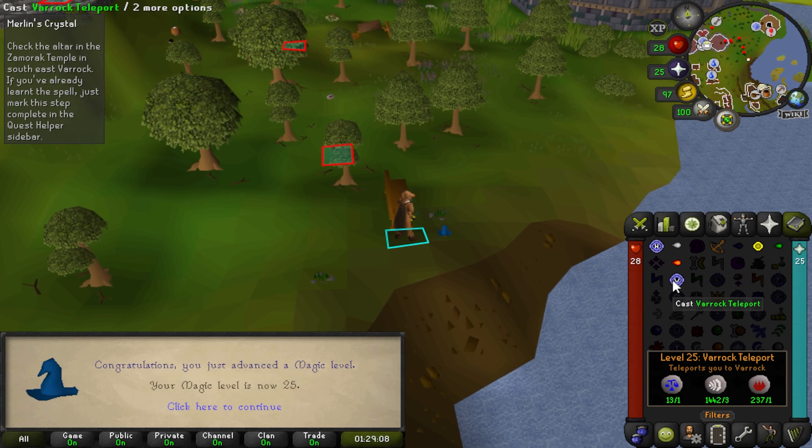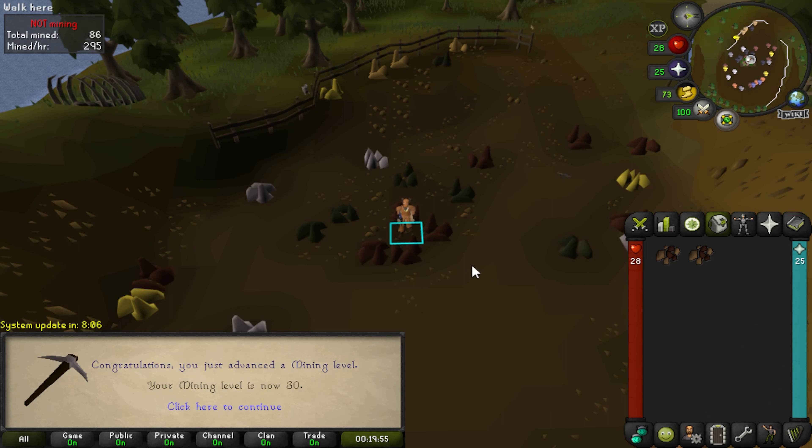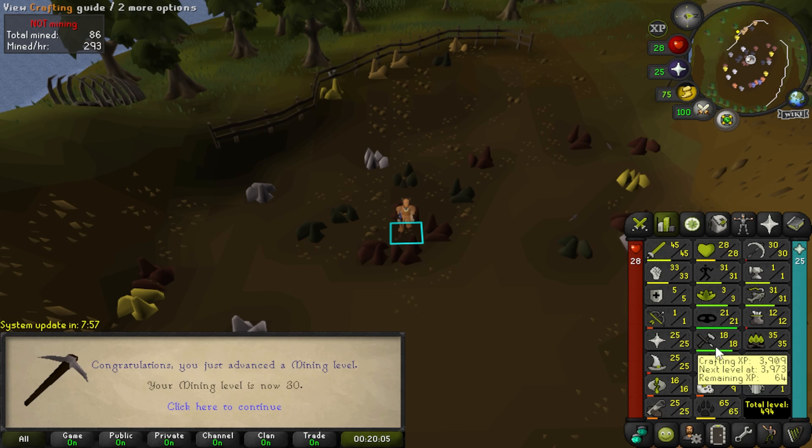I'm going to do some quests — like the Knight's Sword — and eventually get to where I can do Elemental Workshop. I think the only roadblock for that is crafting, but I think if I mess around with some of the stuff in my bank I can probably get that crafting level, no issue.